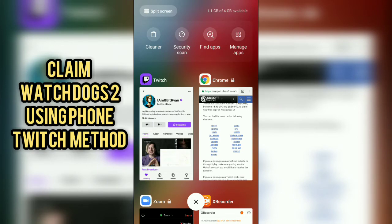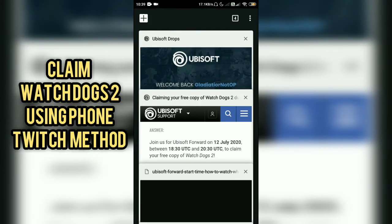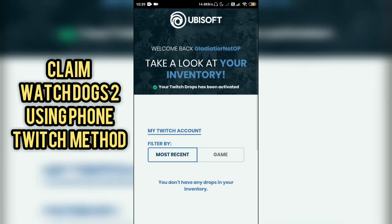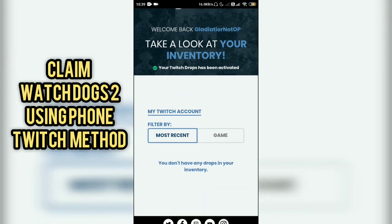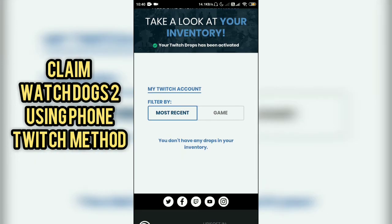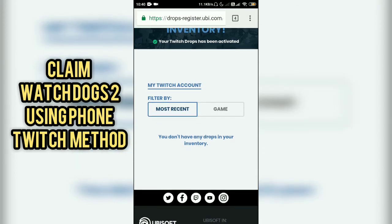This is the method you can use to claim Watch Dogs 2 for free through a mobile phone. When you claim the reward, go and check your inventory — you will see the message: 'Your Twitch Drops has been activated.' After that message appears on your webpage, the game will be added to your library in Uplay and your reward will be shown there as well.